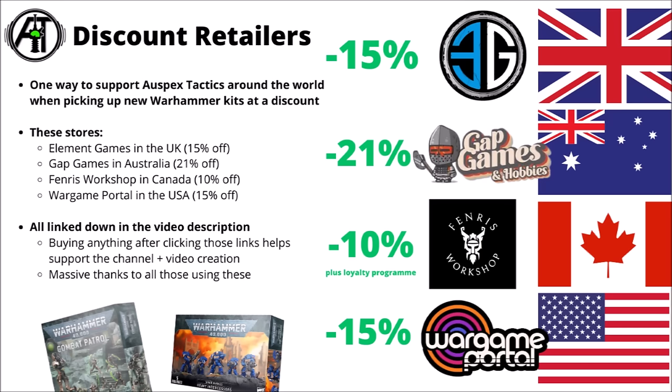I would bear in mind that you can get models for a bit cheaper, which could take the edge off plenty of these prices. If you're in the USA, you could buy through Wargame Portal — that's 15% off, and the link is in the video description. There's plenty of other places around the world, like Element Games in the UK, Gap Games in Australia, or Fenris Workshop in Canada. If you buy through any of those, a small amount goes to help support Warpets Tactics. If you want new plastic at literally the cheapest price, using one of these guys is likely going to be the way.